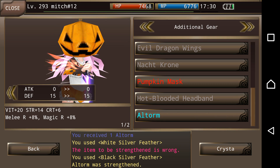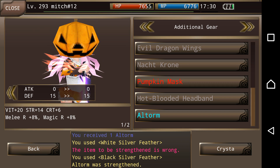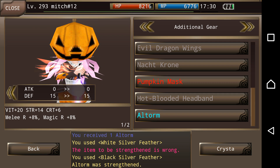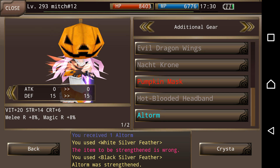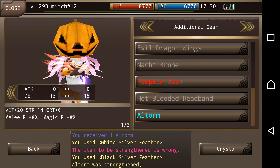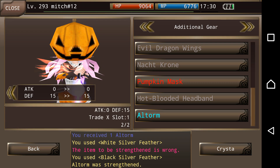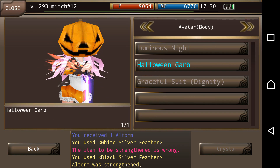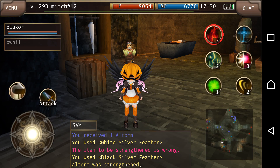Altorm now is Bite 20, Strength 14, Crit 6, Melee Resist plus 8% and Magic Resist plus 8%. So it definitely boosted it a fairly good amount and gave it Resist to Melee and Magic. So it made this wing a lot better than it was before. It used to be a show wing where you could wear it, sport it, and just like the look of the wing. But now it's actually quite effective.